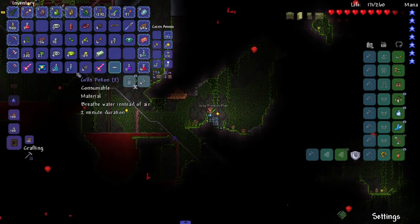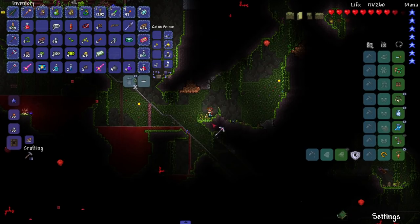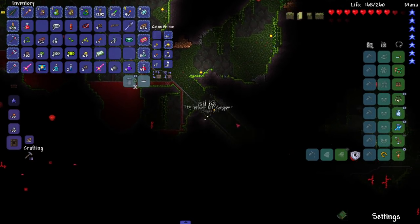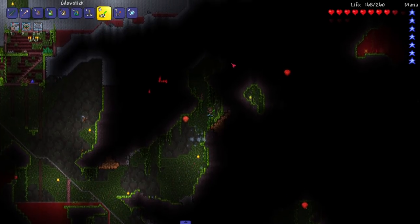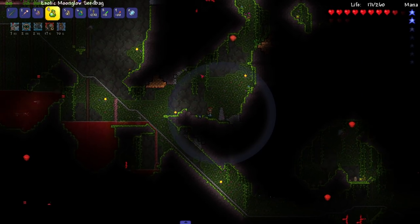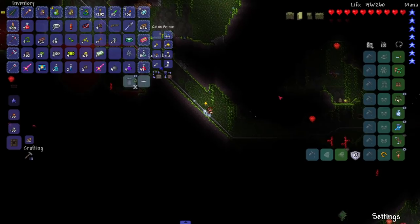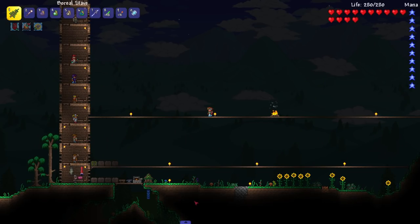I'm down in the jungle looking for the sky flower. I thought it spawned in the sky since it's called sky flower, so I explored sky islands - but looking it up, it spawns in the underground jungle. Maybe they changed it for 1.4 and I'm on 1.3 looking around like an idiot. The wiki says it spawns in the jungle. Found it - it shows a little bubble that gives a nice defensive buff, about six defense for 20 seconds.